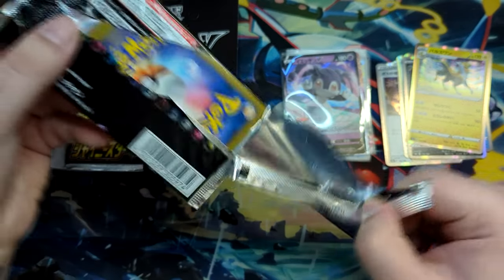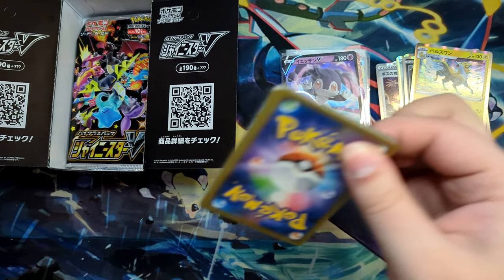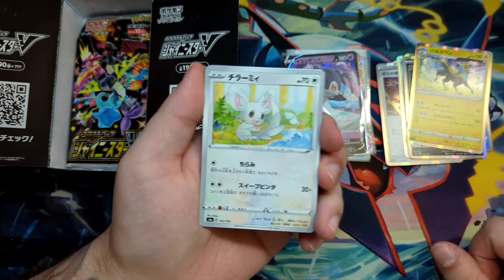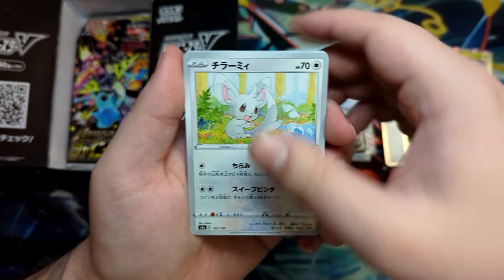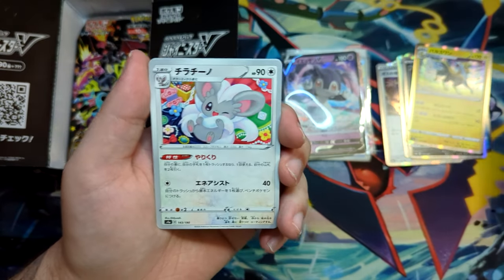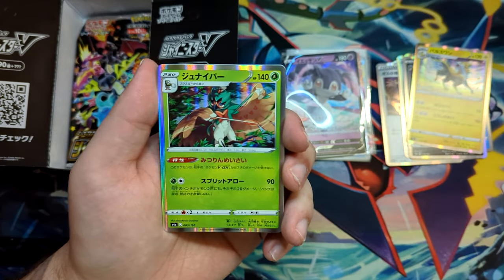There are Full Art Trainers in this which you might also want to pull. Of course the Charizard is the one you want — either the V-Max or the V. But the Trainers: Skyla is in here, which I actually have a CGC 9.5 coming in. By the time this video gets published, it might already be here. So that's really, really nice.